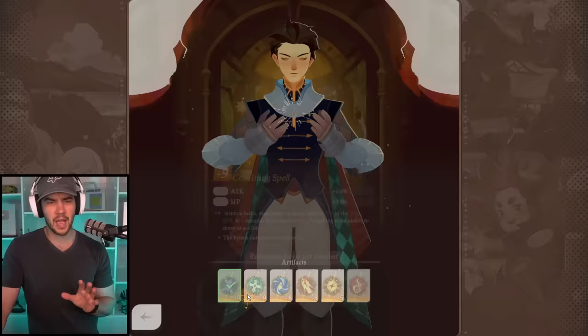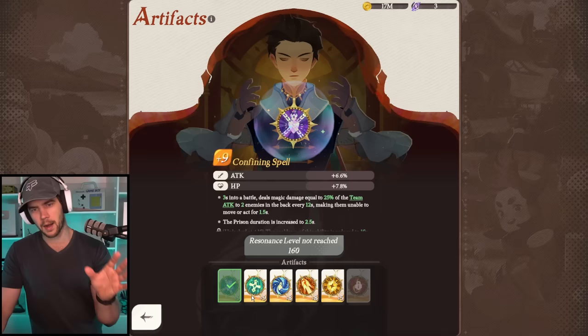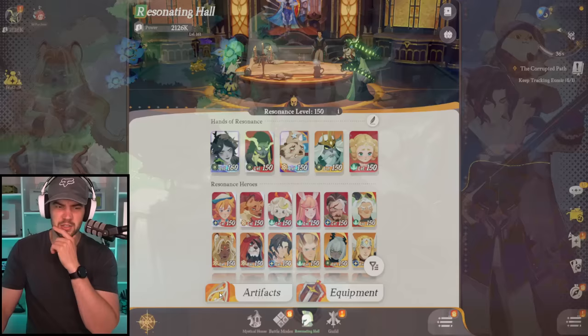Then we have artifacts. You unlock these along the way and get upgrades for them along the way. They have differing effects when you jump into battle. There's no one best artifact in my opinion — I think it's situational. We'll go more in-depth in future videos, but you do have artifacts that you equip in battle.